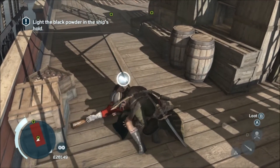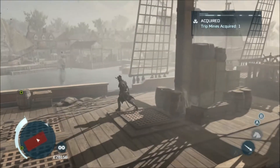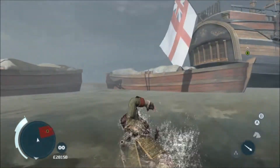Once you've dealt with him, set the explosives off on the boat and then get off. That's pretty straightforward. You've then got the other boat to deal with, and rather than make you go back and watch the other video I just thought I'd tack it in here quickly.